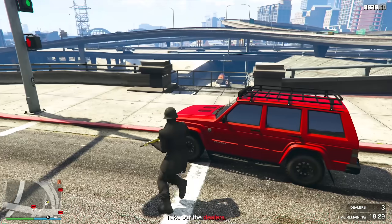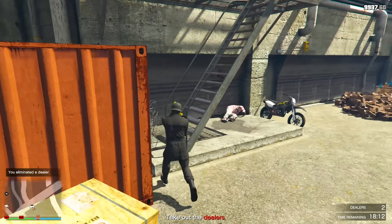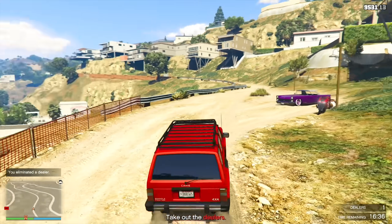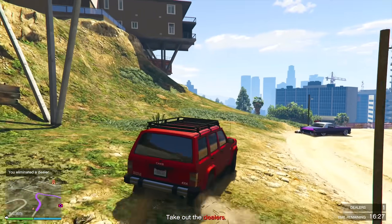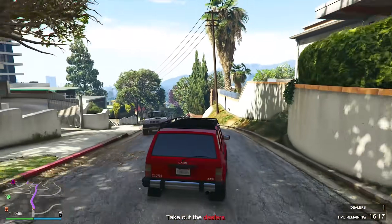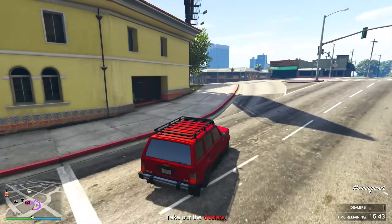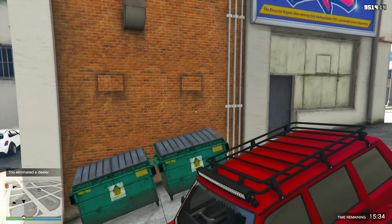Let's approach the first dealer right here and just kill each one, drive to the next, and get this done as quickly as possible. This guy was unfortunately all the way at the bottom of the stairwell — I should have just driven right down the hill. Coming up on the second dealer — you can of course use your Oppressor Mk2 or whatever you want. I'm driving this Canis Seminole Frontier, which is actually a great off-roader based on the second-gen Jeep Cherokee, but the Oppressor Mk2 makes the game too boring for me.